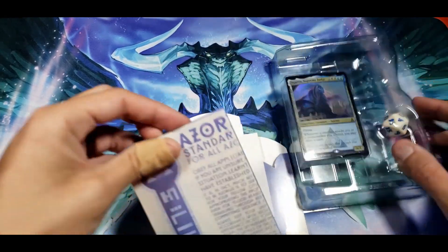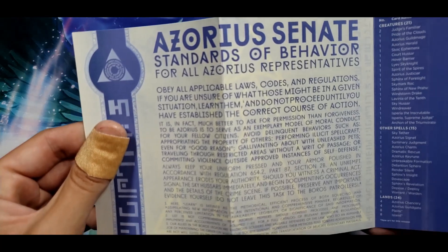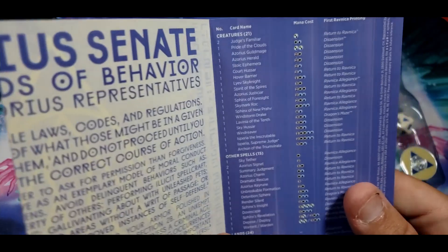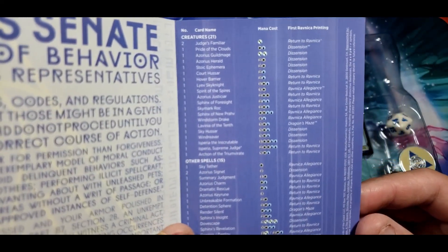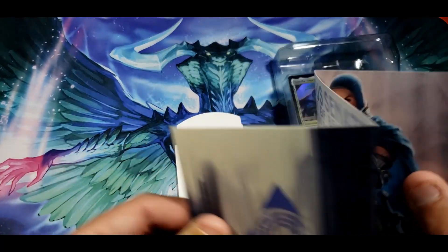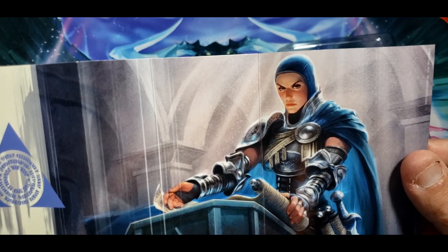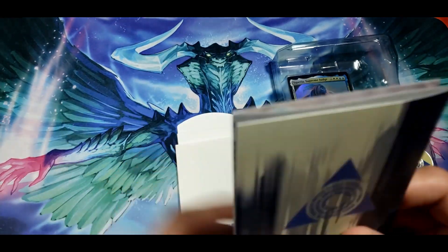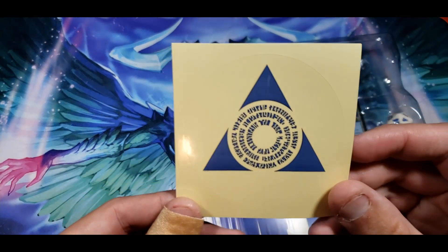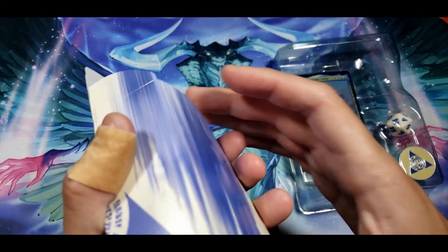All right, here are some inserts. Standards of behavior — oh wow, they really go into depth, it's actually pretty cool. It's got your card list if you just want to keep a hold of that. Check out that artwork — all I can think of is Palpatine: 'I am the senate.' Just having a little bit of fun.